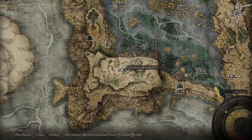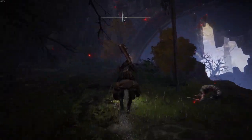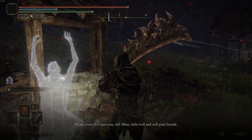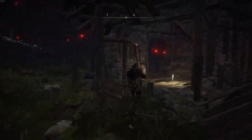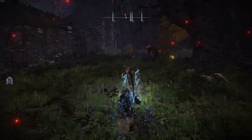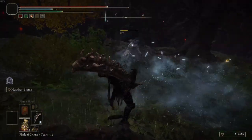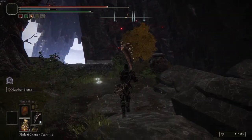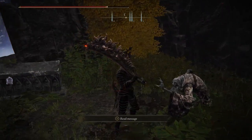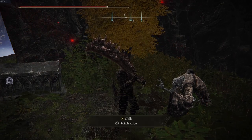Then head to the bottom left of the map — Village of the Albinaurics, however you pronounce that. Head there, head up the hill. Speak to this old lady — she talks about Old Albus. Follow it up, fight this mob. There'll be a pot on the right — if you just hit that, Albus will come out. Talk to him, exhaust all his dialogue, and he will give you the second half of the medallion.